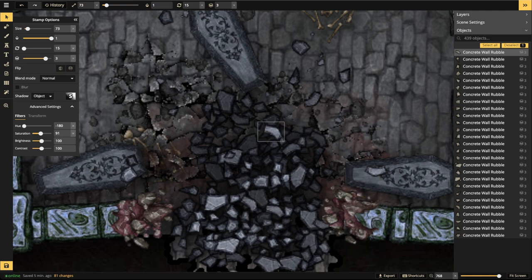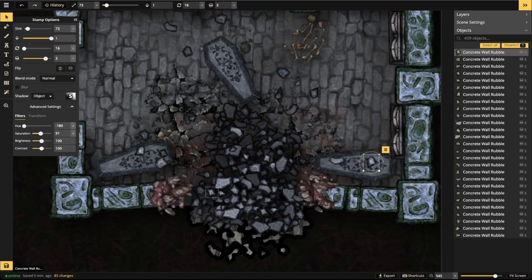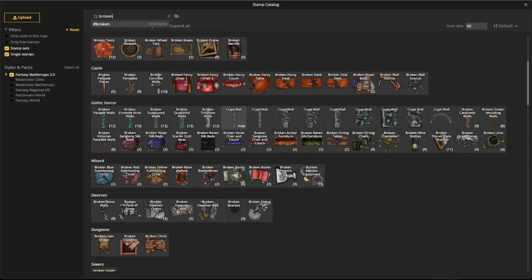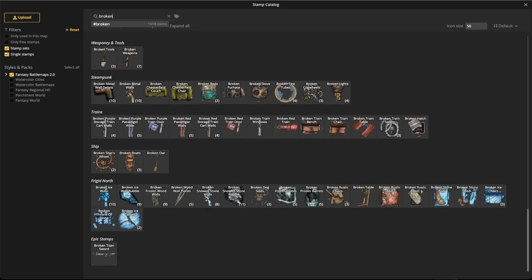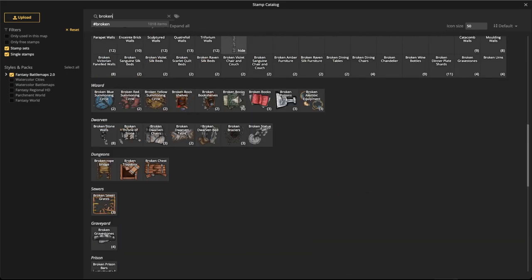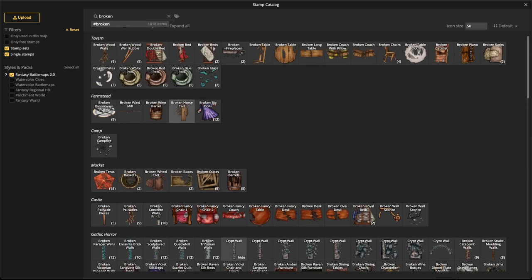Move smaller dark pieces up against here. Think of all this rubble as a palette — just snag a couple stones and move them around so you don't have to do extra work. Let me check if there's a broken casket in the stamp catalog. Type in 'broken' to search... no broken caskets showing up.